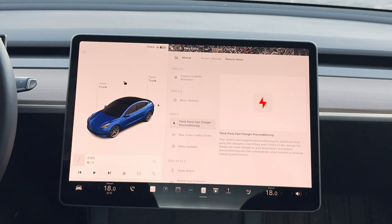The next feature is third-party fast charger preconditioning. Previously, when navigating to something other than a Tesla Supercharger, the car wouldn't precondition the battery. But now it seems like if you navigate to a third-party fast charger, the car will actually precondition — which is really good. You'll hopefully get a faster charge when you arrive, even though it's a third-party charger.